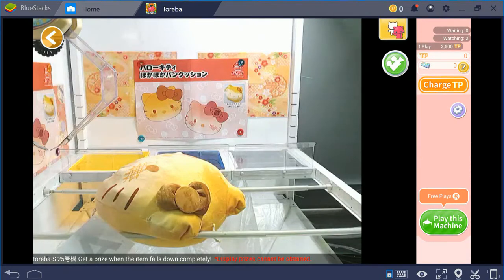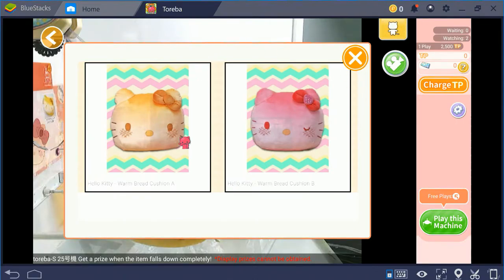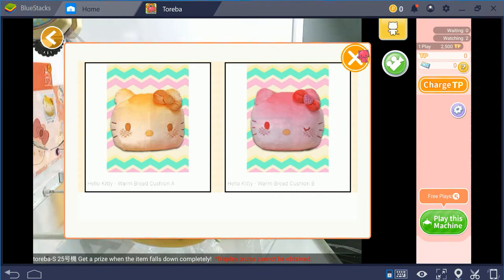When you hit the prize information button, it displays what prizes are available — usually if there's more than one variation. I've seen up to eight variations of something, probably more — it's usually keychains that have that many variants.